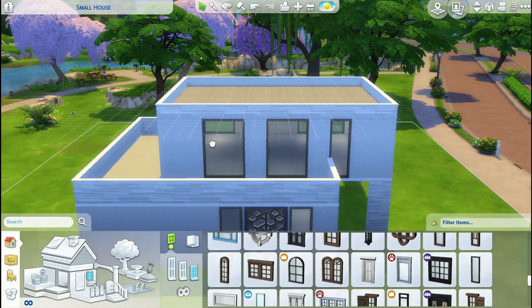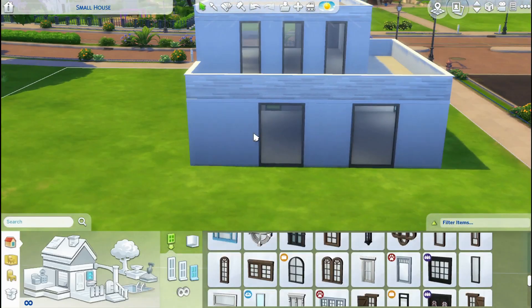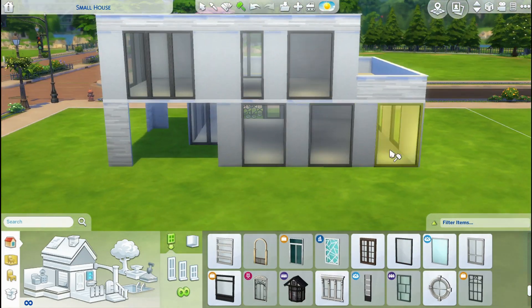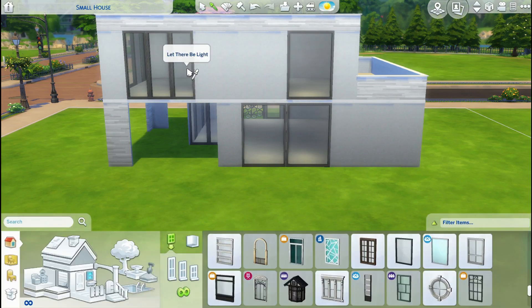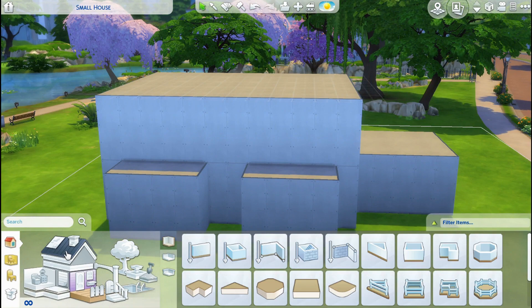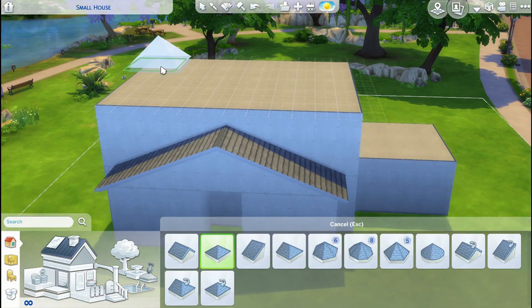Just take a step back, look at the house, and take out some windows — there are always too many. Take a second look and think, 'this window is not needed, let's take it out.' It's gonna be better. This roof is fine, I don't know what else to do honestly.